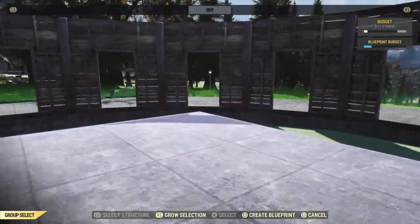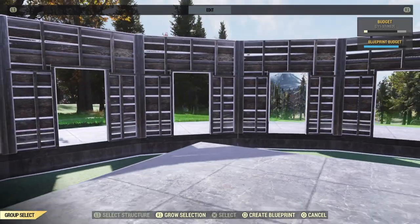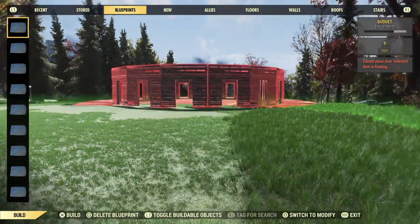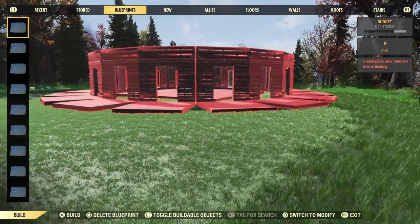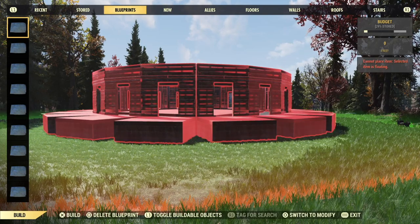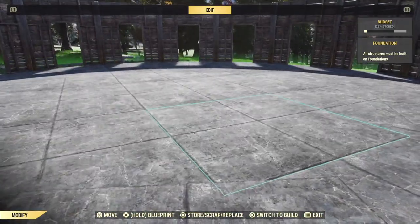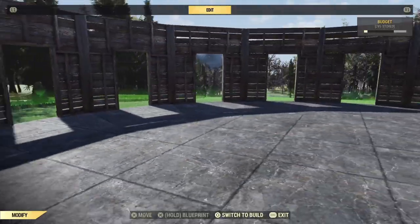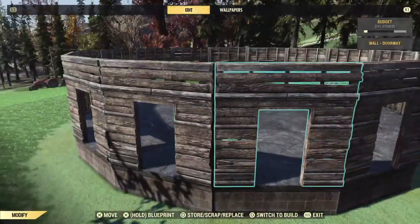Now we're going to blueprint that floor in the center and all of those little wall and foundation bits around the outside. This is what that looks like — it looks kind of like a big gear. Once we place this blueprint down, this is where the magic happens. That is down, and now look — magically the foundations have snapped to the inside of those walls. They're all overlapping. You've got one big smooth round floor, no stupid corners sticking out, if you want to make a big round greenhouse or whatever it is you might want to do.